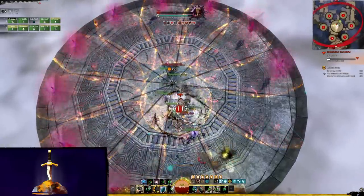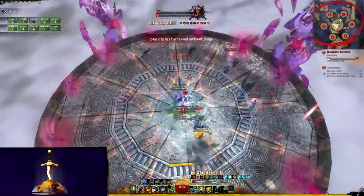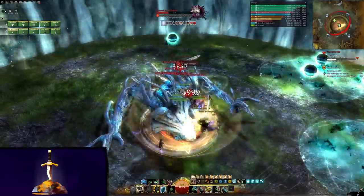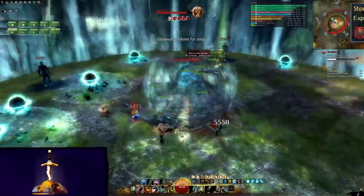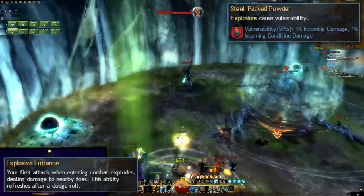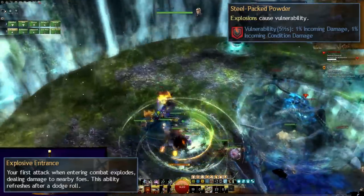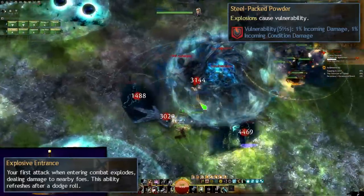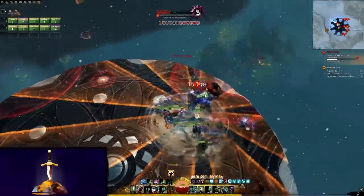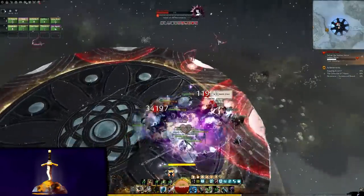Big Boomer's 10% damage is active whenever you have a higher percentage of hit points than your target, which is extremely easy to maintain thanks to the Scrapper's nigh invulnerability, especially in an organized group situation. Steel Pack Powder is some nice vulnerability application, and Explosive Entrance means that even when you dodge, you still explode. Power Scrapper and one other vulnerability source will definitely maintain 25 stacks. Maintaining 25 stacks of vulnerability on your targets in any endgame group environment is absolutely essential, as it is a huge damage loss to not do this. Yet another triumph for the Scrapper.